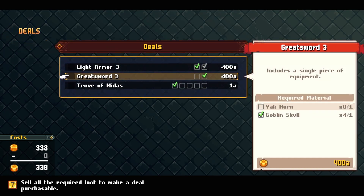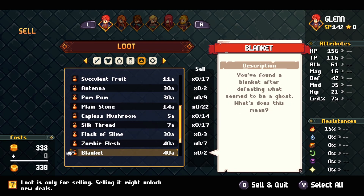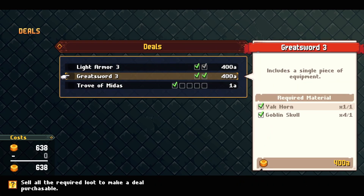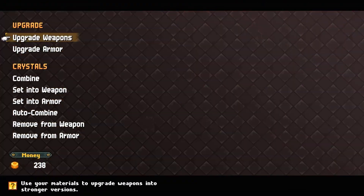It's a yak horn, so we need to sell the yak horn. Finding it in the inventory is tricky — it's not in any particular order. There's the yak horn. As you can see I have two, just like I said — I stole one and got one when I defeated him. They're worth quite a bit, so you could probably farm this if that guy keeps coming back. Interesting — okay, so that's done. We got that, so let's get our deal. We need 400 arc and we do have that, so we'll get the great sword three.